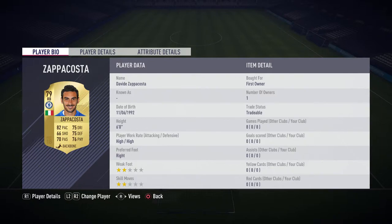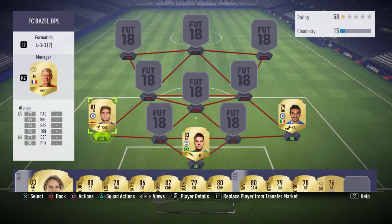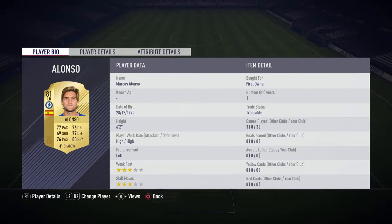Moving on to the right back, we have the recently transferred Davide Zappacosta from Torino to Chelsea. He's got a 79 rated card with 82 pace, 75 dribbling, 75 defending, and 76 physical. He's six foot with high/high work rates, and from what I've seen he's pushing up the pitch but also getting back to defend very quickly, so he's a very good card.